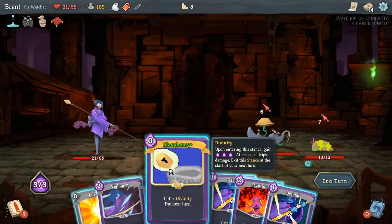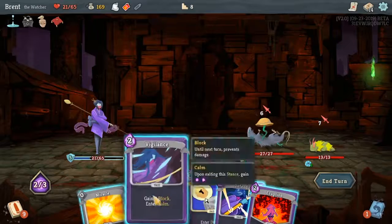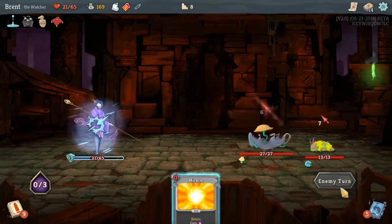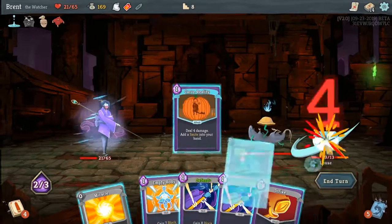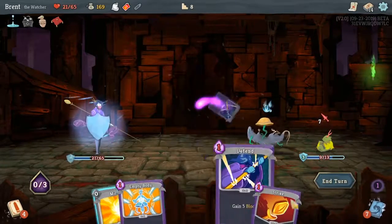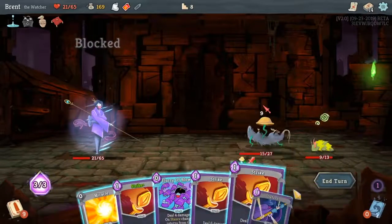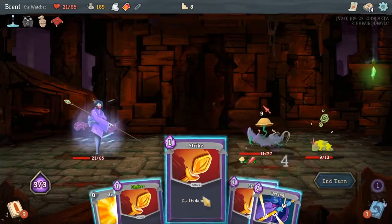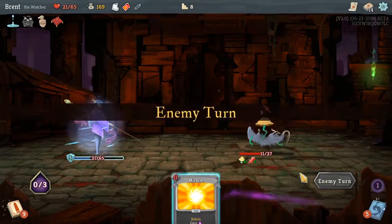As much as I want Eruption then Vigilance, I don't see why I would. I think we're better just doing this and not taking any damage — kind of a boring setup turn. We'll smite this one. We need to block. Considering whether to enter Wrath or not. Not a bad turn.